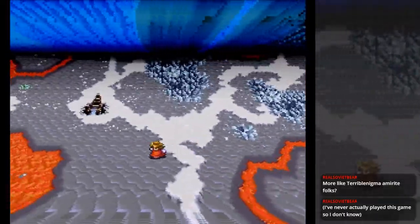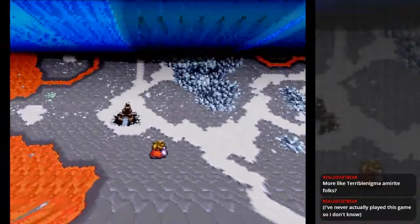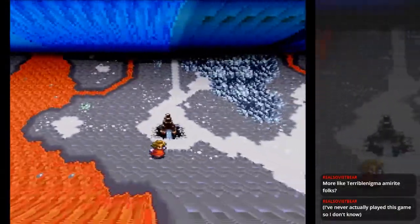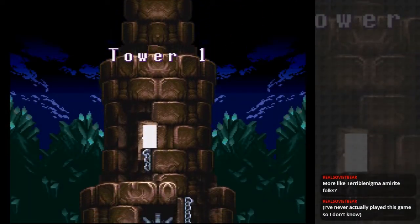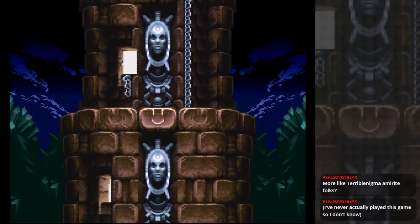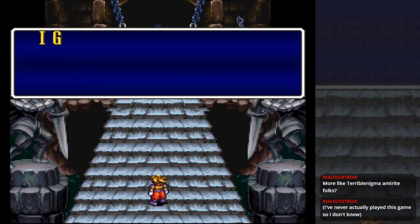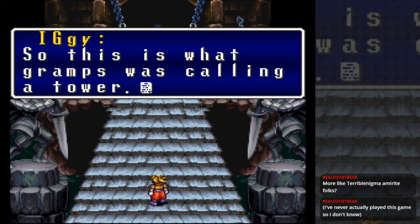We technically have access to the entire map at this point, as far as I'm aware, but I think they still make us go through the towers in order. I could be wrong, but it'll probably just stop us at the entrance if we try to go to number two before number one.